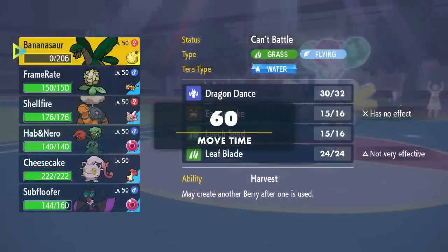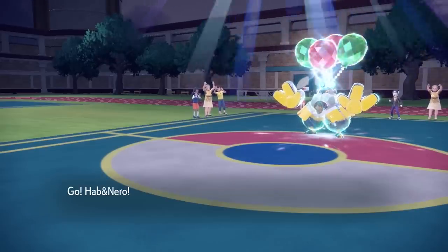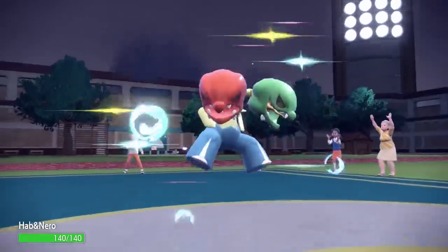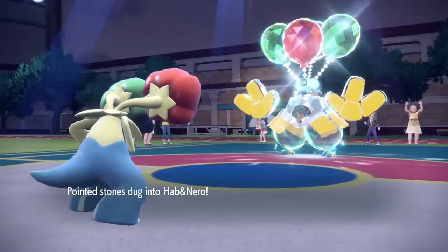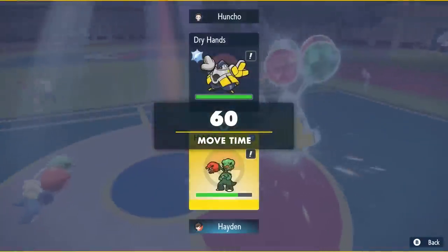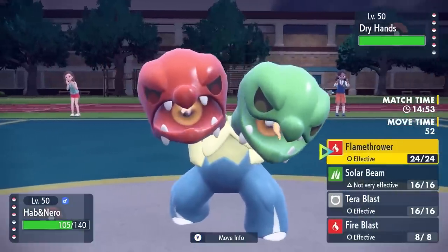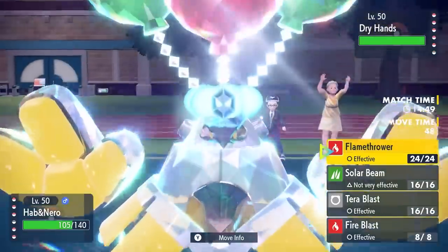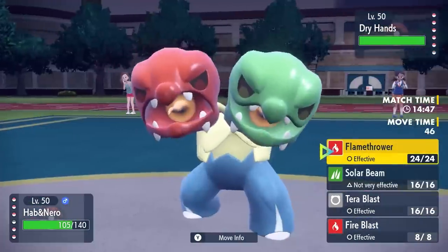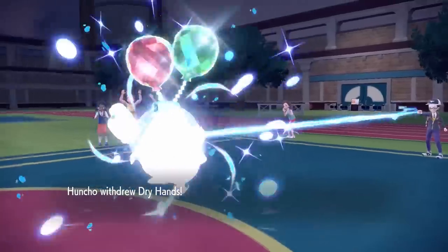Let me introduce you to the Twins — we got Hob and Nero. This thing in the sun is extremely powerful; there's not a lot that wants to deal with it. I come in with my little jeans on — it's adorable and an absolute problem. Depending on how this Iron Hands is trained, this could be interesting. But I'm still feeling like the pressure from a Life Orb boosted max Special Attack Flamethrower in the sun should be able to at least scare this thing out or grab a KO if it's not HP or Special Defense invested.